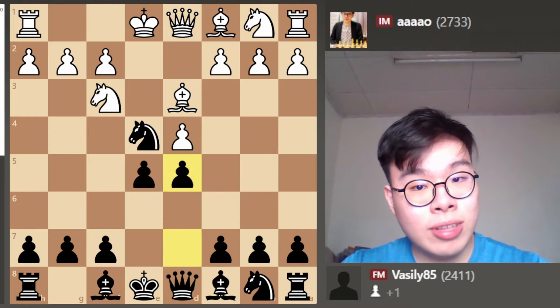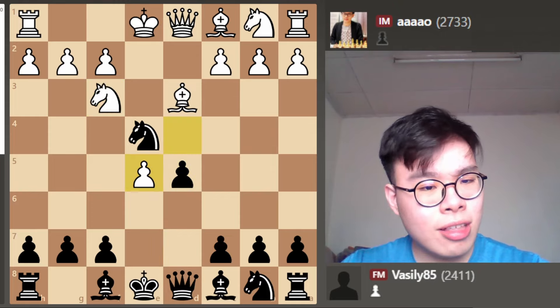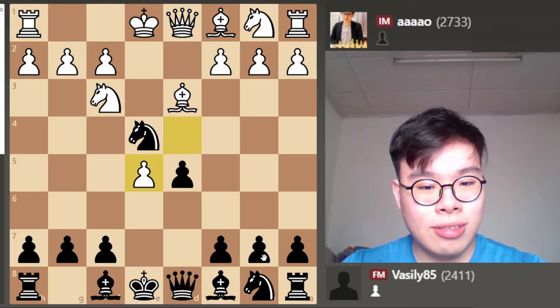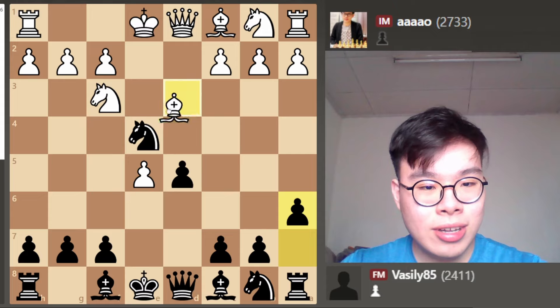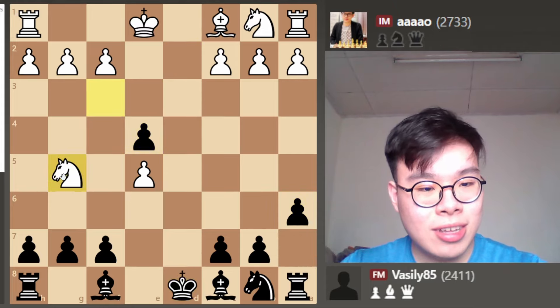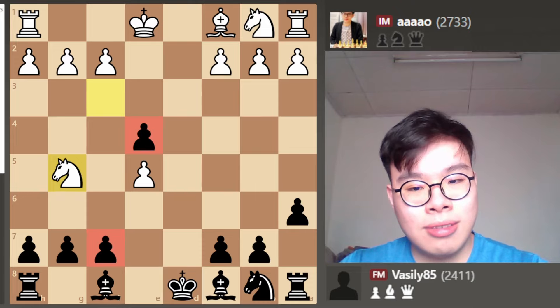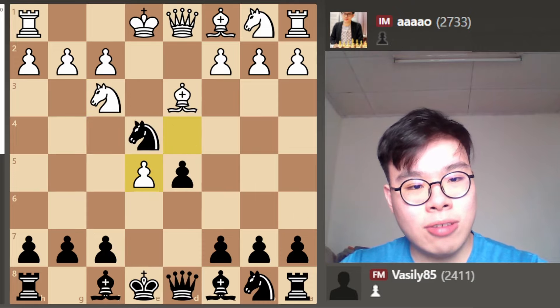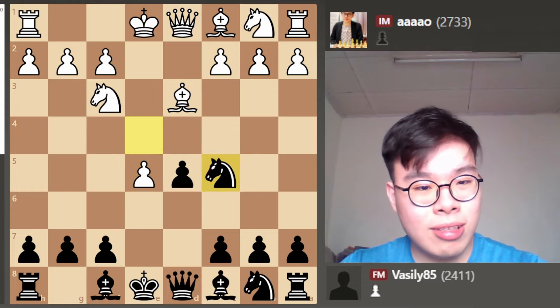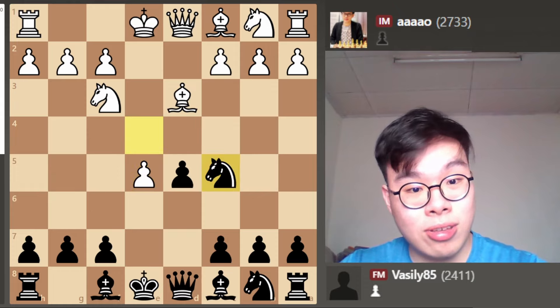But instead, my opponent went for the move d takes e5, which is actually very popular online. Now here, White has some ideas — if we were to play some random move, he could take on e4, take on d8, and play Knight g5, and there could be some issues. So it's probably not the best idea to let White take on e4, and that's why I played the move Knight c5, with no reason to let him change the pawn structure in his favour.